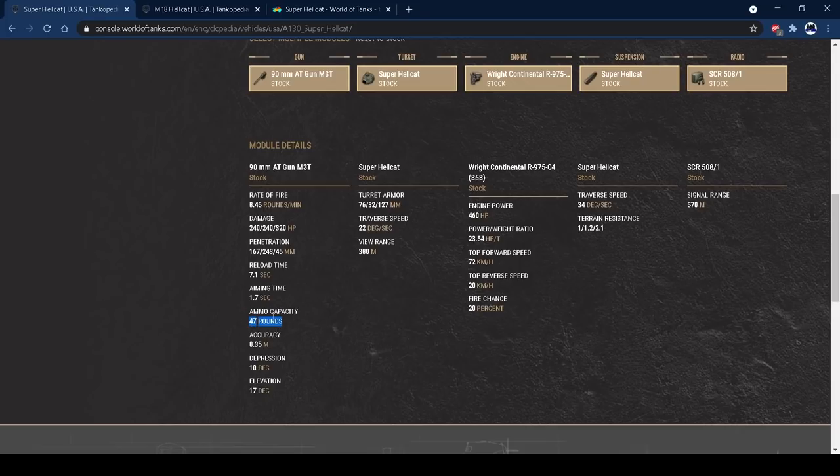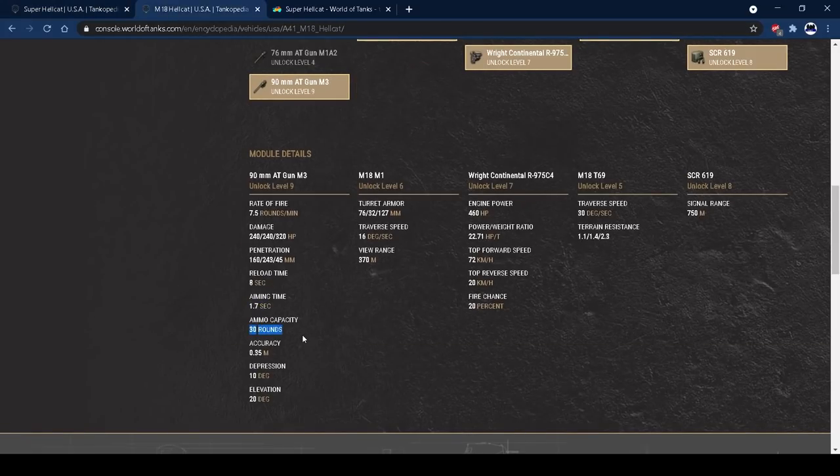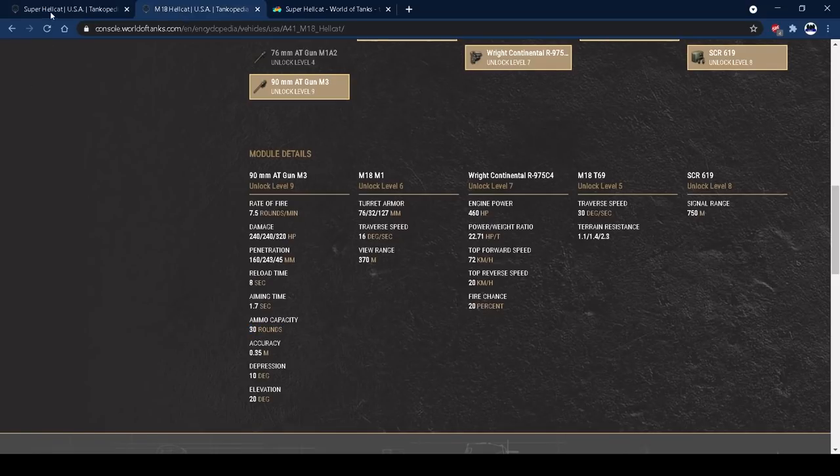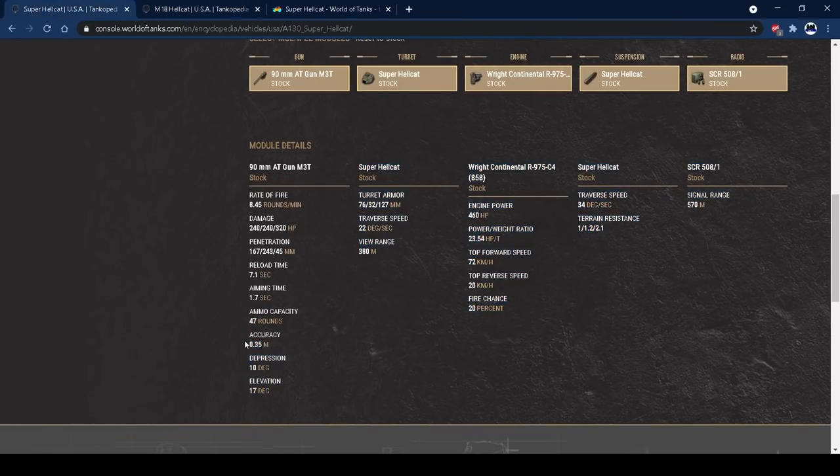A buff from the tier 6: you've got 47 rounds of ammo, which is great. You quite often run out with 30 rounds on the tier 6 Hellcat — I ran out a lot when I used to play it. But 47 is lovely; that extra 17 rounds really does make a difference. You've got 0.35 accuracy, unchanged from the tier 6, but that 0.35 combined with 6.0 accuracy means you can get it down to about 0.27 — super accurate. That's great.